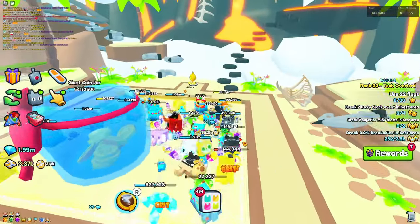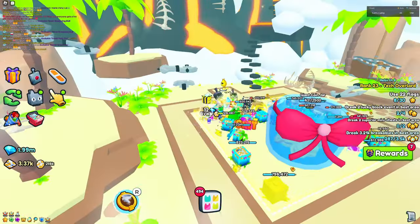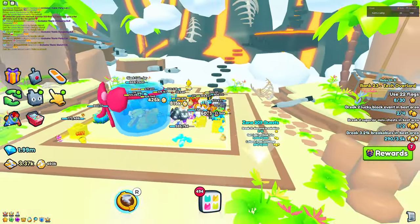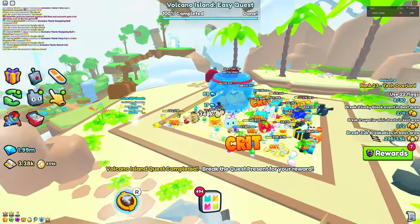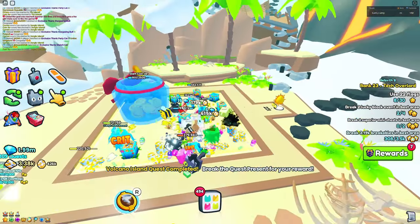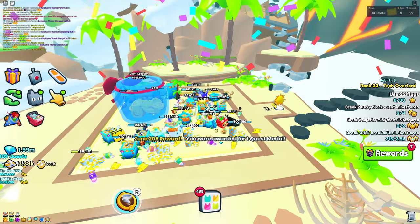So from what I've heard, you can only get seashells from the last area — the Volcano Island right here. I don't think you can get any from the previous areas, but if you want the easiest way to get them, this last area is where you want to be, so make sure to run for that.